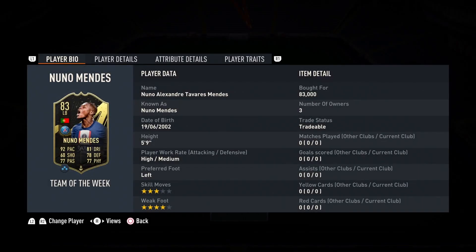Rumoritz here with a FIFA 23 player review for 83 rated in-form Nuno Mendes. He stands 5 foot 9 inches tall, he has high/medium work rates, his preferred foot is his left and he has a 4 star weak foot alongside 3 star skill moves.